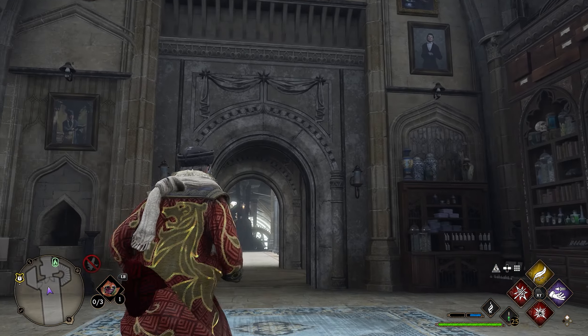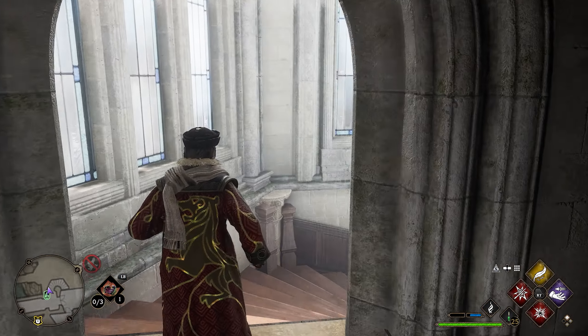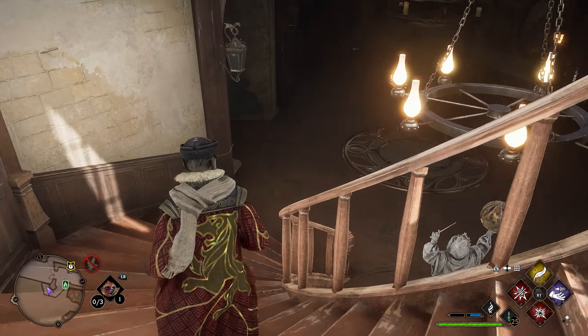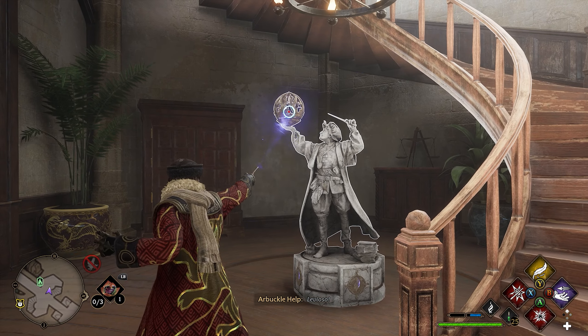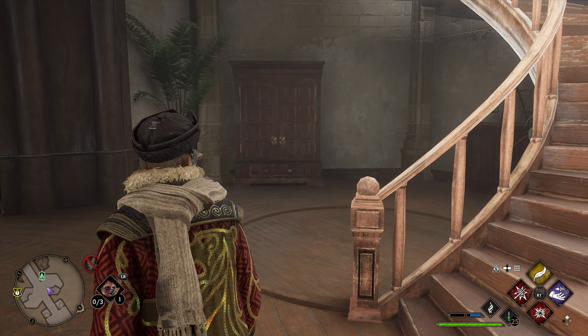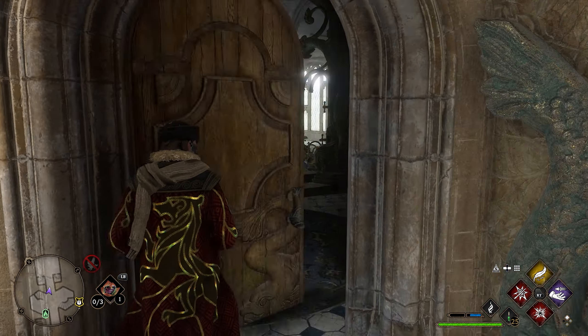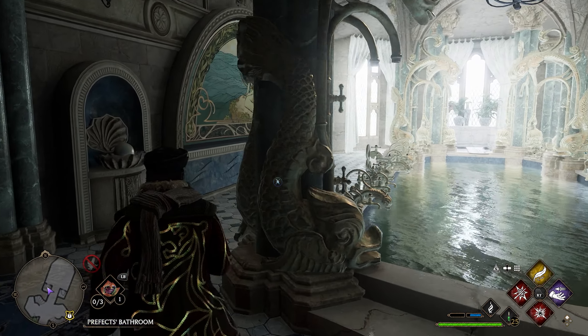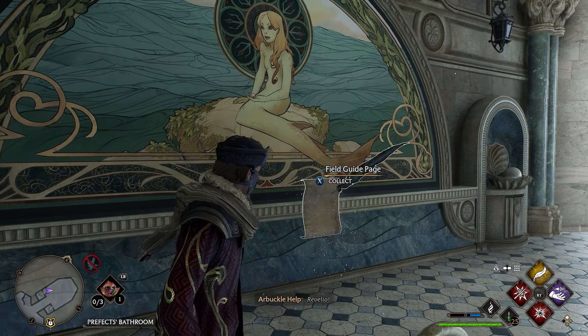After grabbing this page, turn around and head back toward the flu flame. Take a right at the flu flame and you'll see a spiral staircase going down. At the bottom of the staircase there's another statue — use Leviosa to get your next page. After grabbing that, turn around and you'll see a little door leading into a bathroom. Go inside and on the left side there's a giant mural. Use Revelio in front of the mural to get your next page.